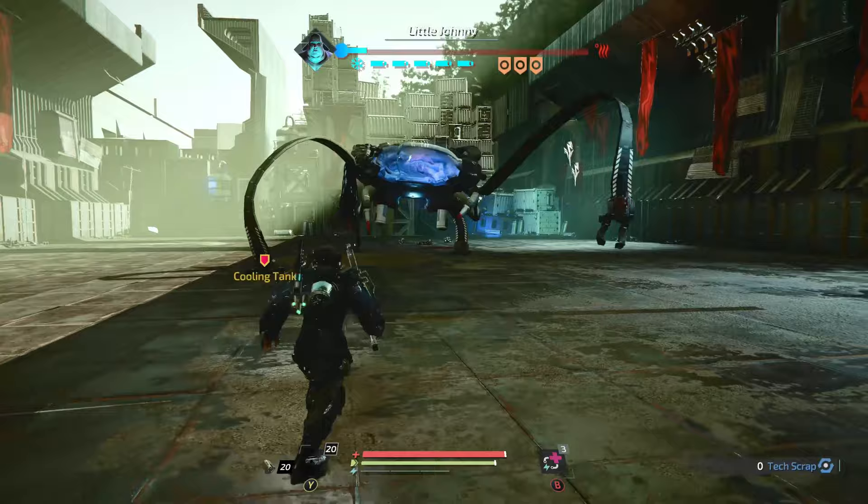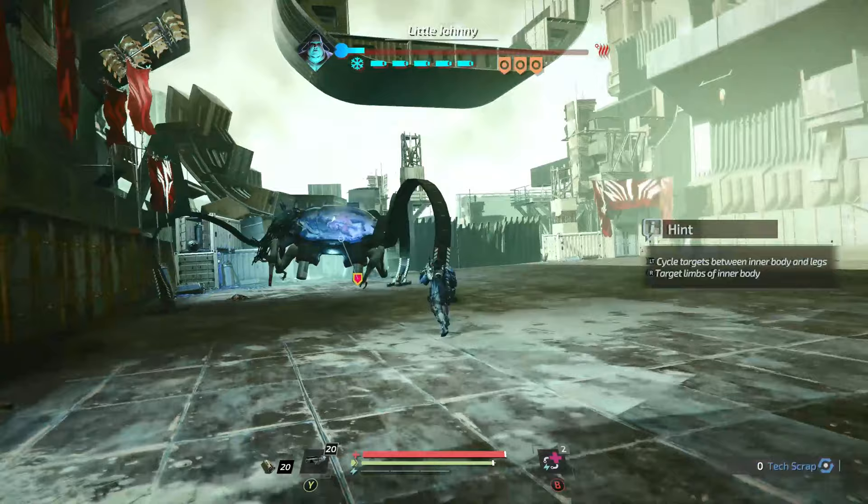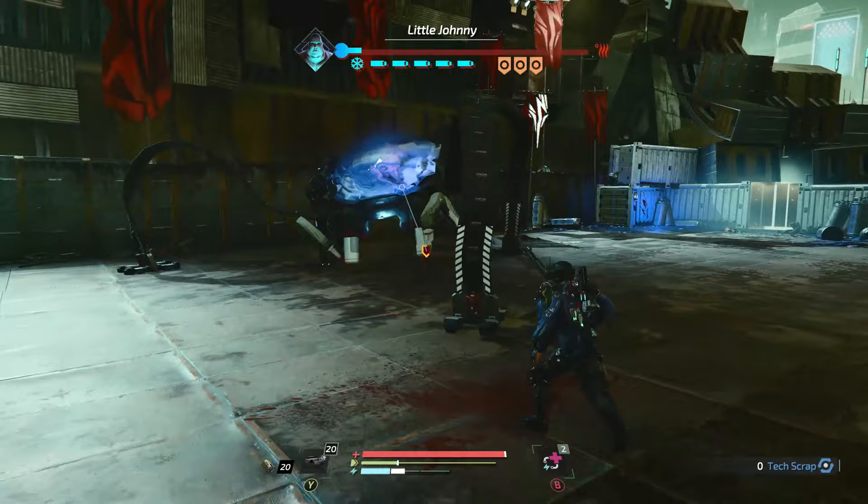The first thing you might notice about this guy — something a little unusual — he does not have a health meter. See those little blue battery-looking things? That's his health basically. What you need to do is destroy five parts on him that are like his coolant tanks — basically the things that keep him from overheating. When he overheats, he dies instantly.